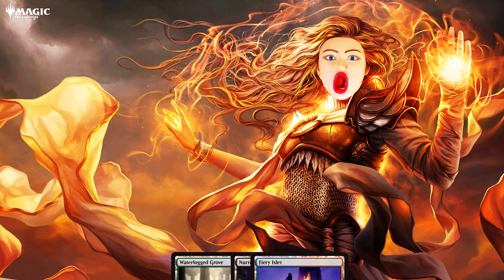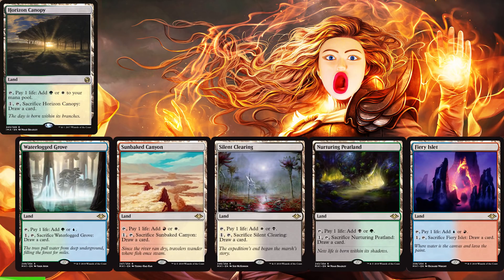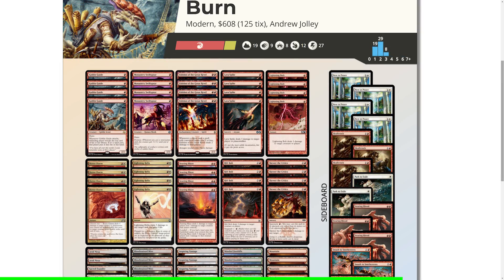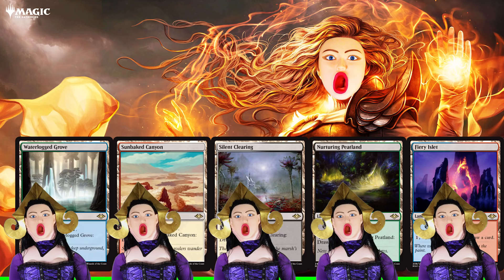Next is a big one, and that is the Horizon Lands. Basically, we're getting Horizon Canopy in other color combinations. Horizon Canopy, being arguably the most powerful land in Modern, makes sense considering that Green-White is not the strongest color combination by itself. But Izzet and Boros Aggro decks are definitely not lacking in Modern, so I am somewhat concerned that these new lands might be a bit too powerful. But nonetheless, they obviously get five out of five.